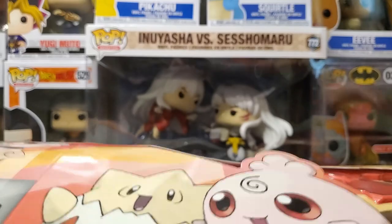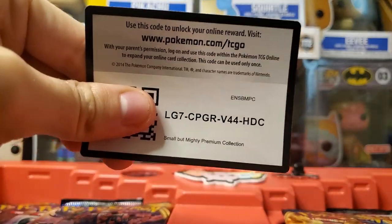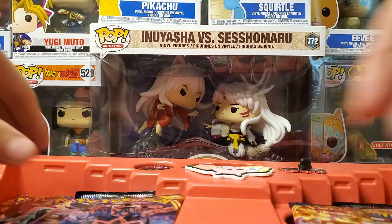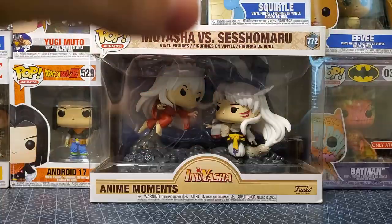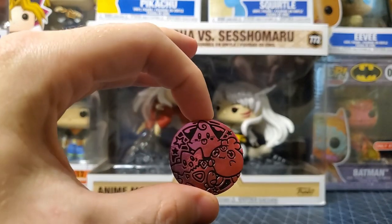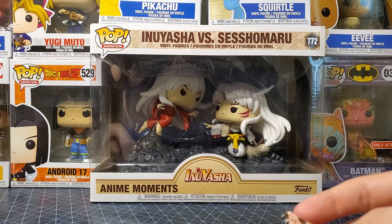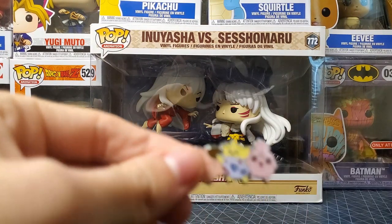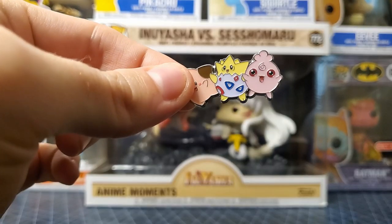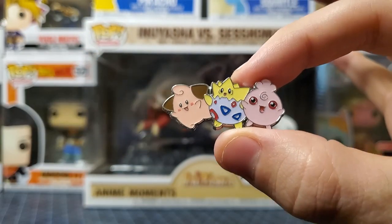Alright, we got the wrapping off of it. Let's pull it out — we got our code card here. Let's get all these packs out. And we got this cute little coin — I like this a lot. Let's see if we can get some cool light on it. And you got this nice little pin right here — very cute, lots of pink.